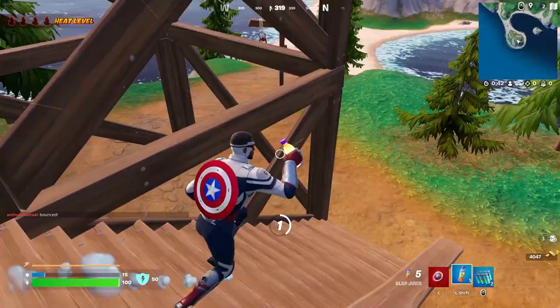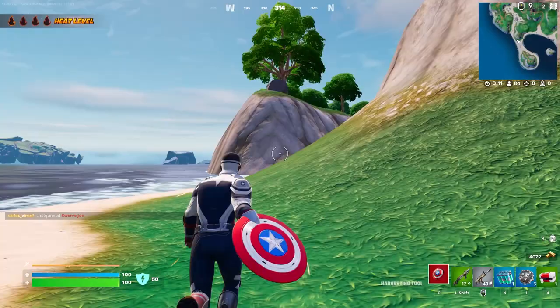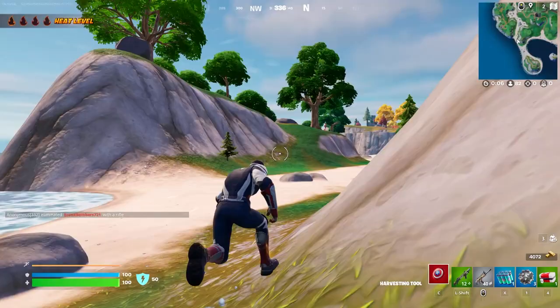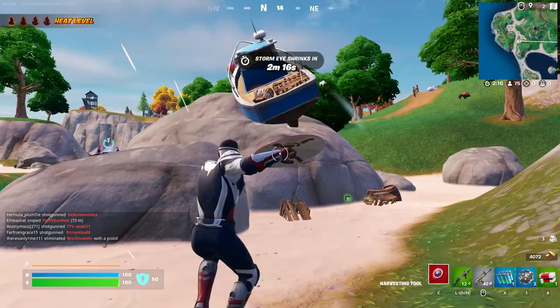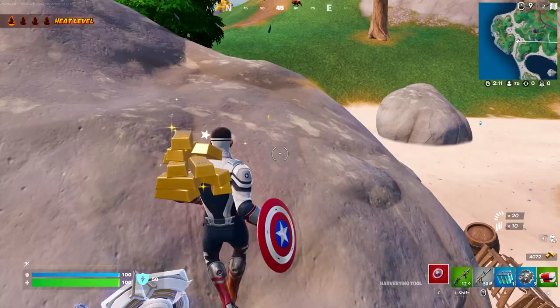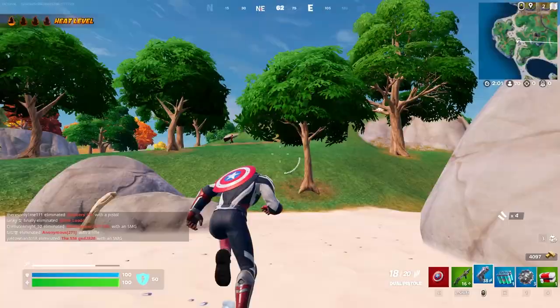Me not finding any weapons up here — that's kind of a bummer. Kind of hoping to find a shotgun or something. As you can see, when I pick up the pickaxe it comes off of his back, and every time you use a rift or launch pad you'll see that effect where the wings come out of the shield. This pickaxe automatically gets a 10 out of 10 from me just because it's interactive in two different ways. I love it when they add stuff like that. The skin — I mean he's cool, I'm not really the biggest fan of Captain America, but the pickaxe and the glider look really, really nice.